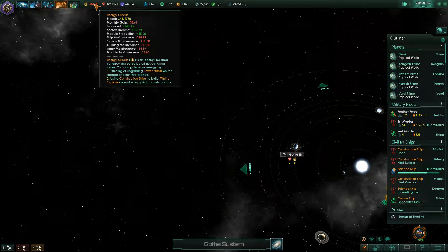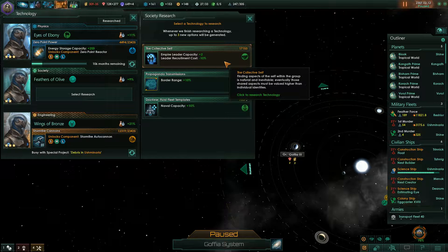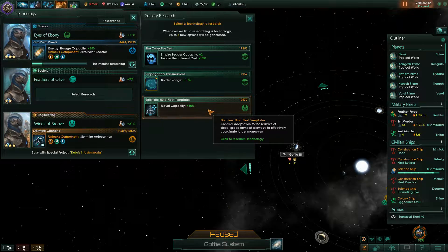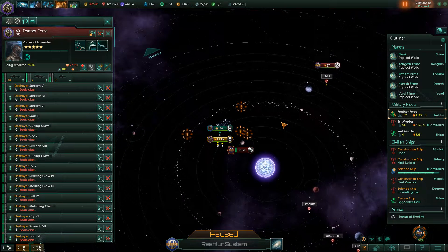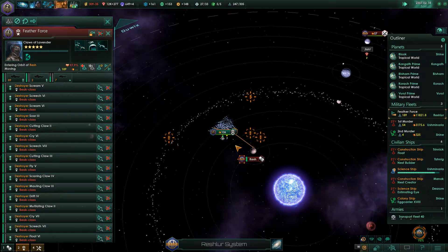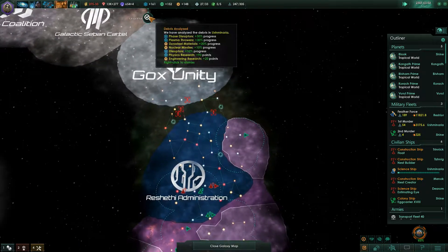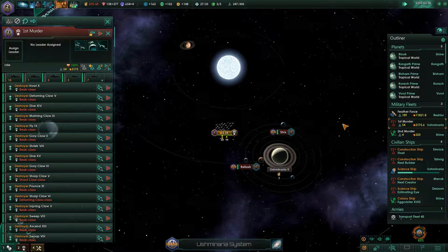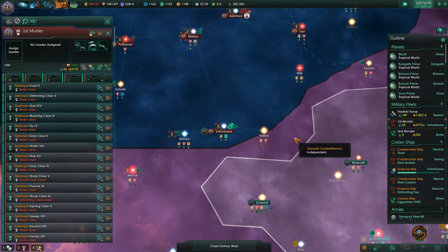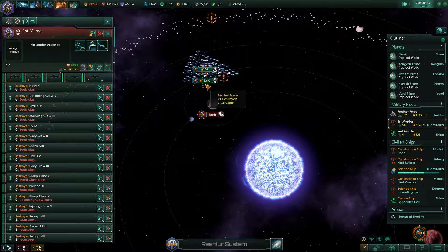Now we're losing money — why are we losing money? Research complete. There's our little psychic ship. Naval cap, leader cap, or border range — let's go for naval cap. Let's go on their capital. Special project — wow, look at all that crap I just got. Looking good there. We're gonna be getting a lot of tech without actually having researched it, which is really cool. That's gonna be really good for us.